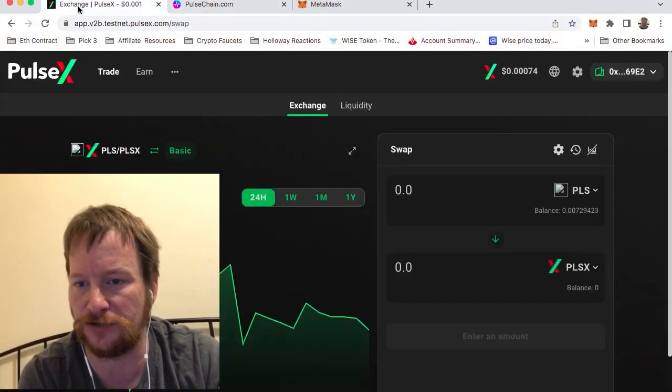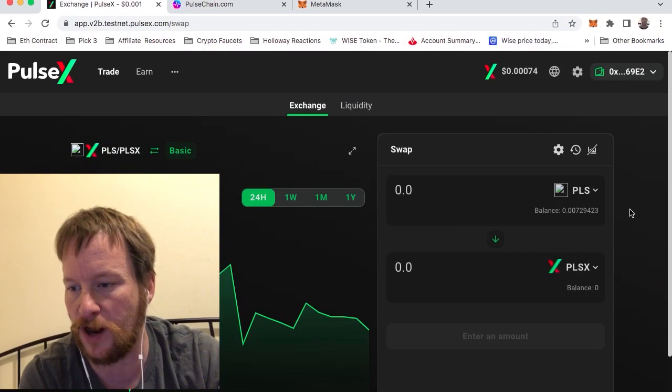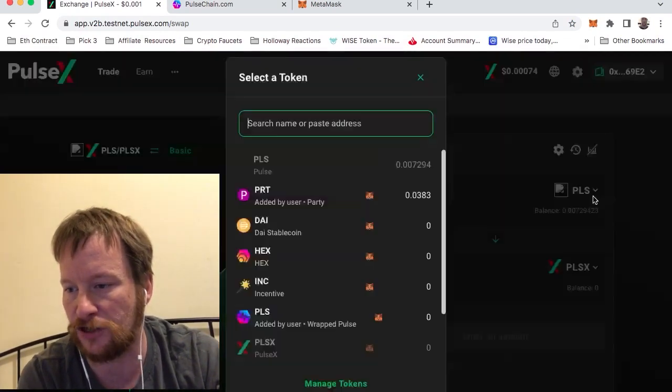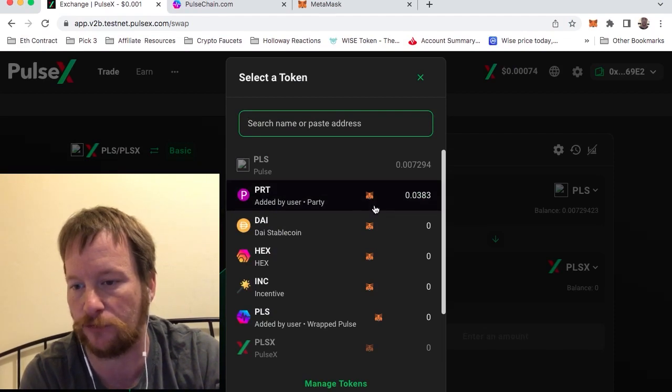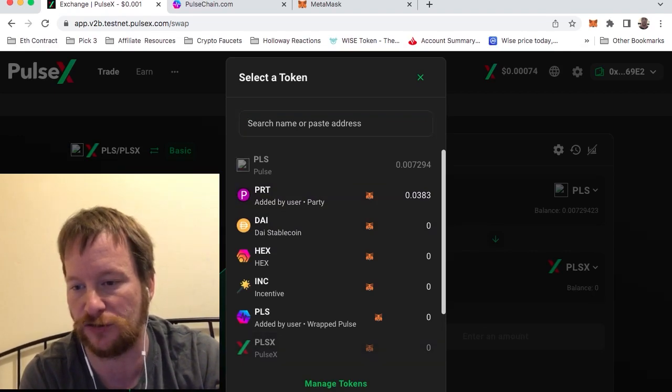The easy way to do this is when you go to this website here and go to swap, you click on the available tokens and you see the little MetaMask icon — it'll just add it to your wallet for you. That's a little shortcut. I had to do it the hard way because I was figuring out how to swap at first until I went to the exchange part of this.